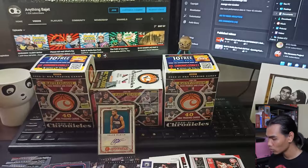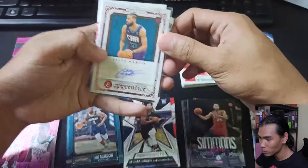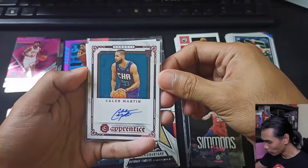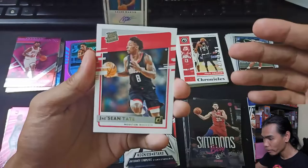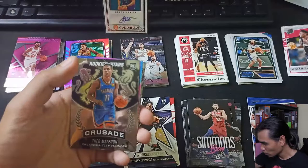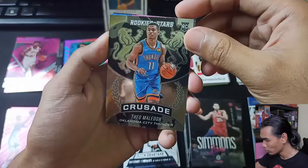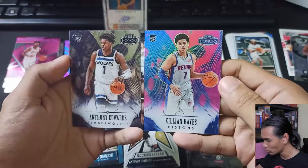Let me sum up all the pulls from these two boxes. Our best pull is a Caleb Martin Auto — Charlotte Hornets Rookie card. Cards that were only pulled once include the Jayson Tate Rated Rookie, and a Rookies and Stars Crusade Theo Maledon. We also have two Panini Honors cards in two different colorways: Anthony Edwards in silver and Killian Hayes in pink.